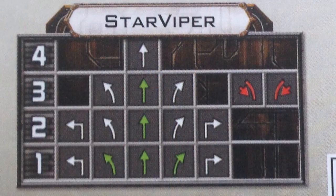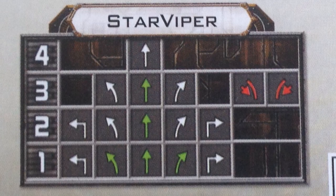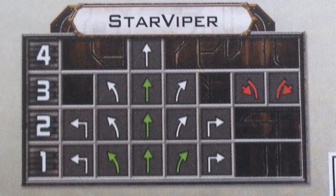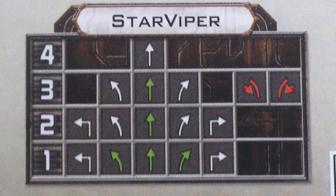Here's the maneuver dial for the Star Viper. It has every normal movement except for the Speed 3 turns and Speed 5 straight. It's also the first ship we've seen with the new Segnor's Loop maneuver, which it can perform at Speed 3.